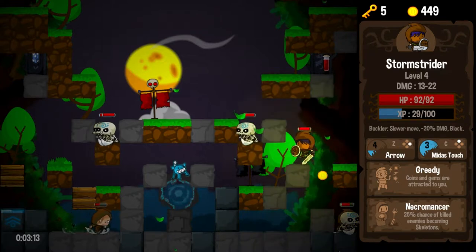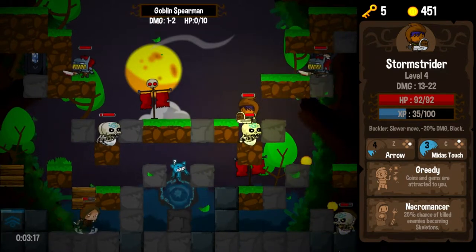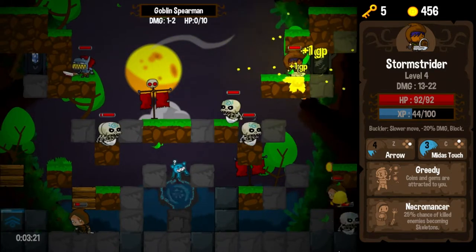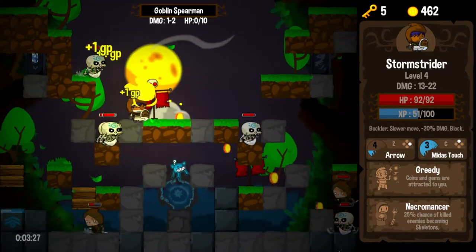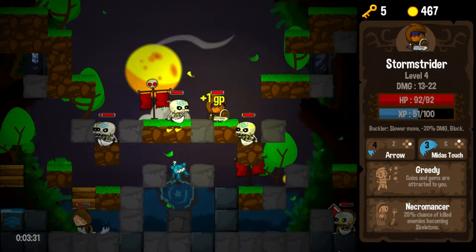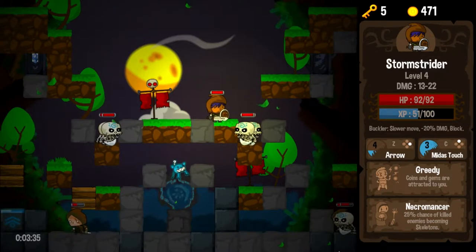The blue vials will refill one of your active abilities. I got that blue vial and went from three arrows to four arrows. I never really mentioned the blue vials or paid them much attention, but that's what they do in case you've been wondering. I can't get up to that restoration shrine over there, so I think we're pretty much done. Let's free this thief — there's another alarm we can set off. He's going to start dropping mad coins for us. This level is lousy with necromancer skeletons now.